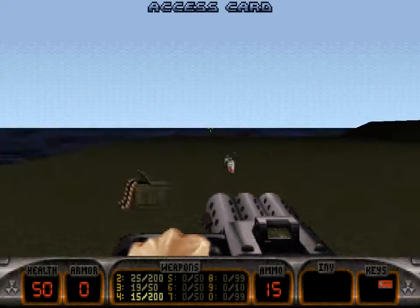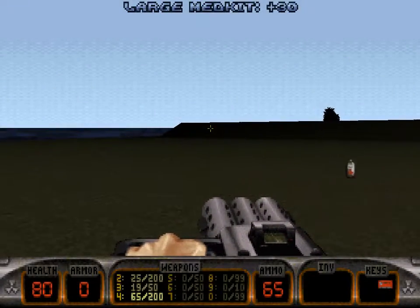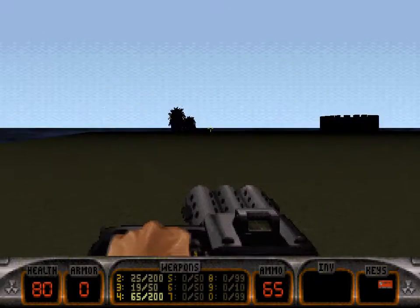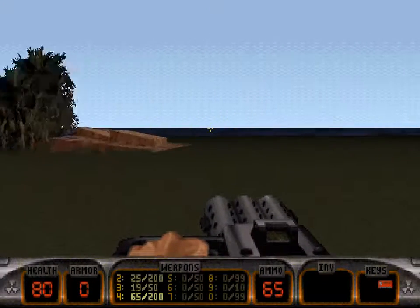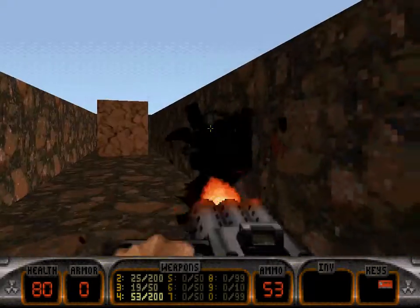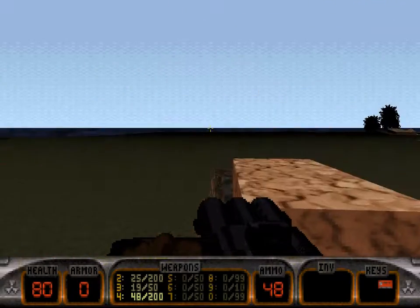Anyway, that's got the red access card. I'll collect one of them. I'm not gonna collect the other one because it gives you 30 health and I only just need 20 health. So I won't collect that other one. But I'll see what's over here anyway. I think there's pig cops down this bit. Oh there we are. That pig cop deserves to die.